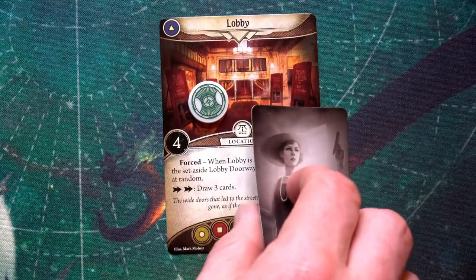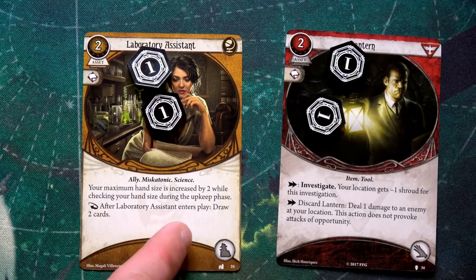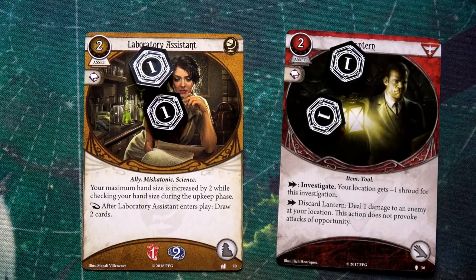That was Jenny's three actions — we flip her card to the gray side to show she's done. Now it's Min's turn. She's been left alone in the theater. First she plays the Lantern so she can see, then pays to bring out her Laboratory Assistant. After the Laboratory Assistant enters play we get to draw two cards. The ally icon means she can only ever have one ally out at a time per investigator.